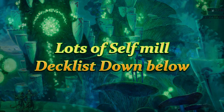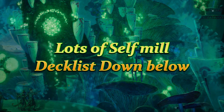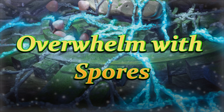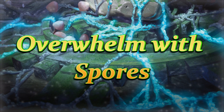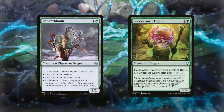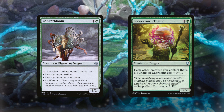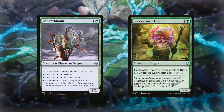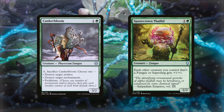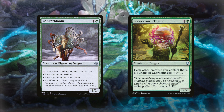There are also other ways to mill ourselves — the deck list is down below in the description if you want to check it out. Now let's talk about building a big fungus army and saprolings. We want to overwhelm our opponents and take advantage of utility creatures like Kankerbloom and Sporecrown Thalid. Kankerbloom has incredible versatility: it can sacrifice itself to trigger our commander at end step, and it can destroy a target artifact, destroy a target enchantment, or proliferate. Sporecrown Thalid acts as an anthem for our fungus and saproling creatures, which I really like.